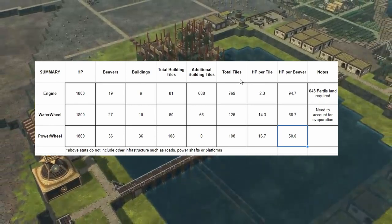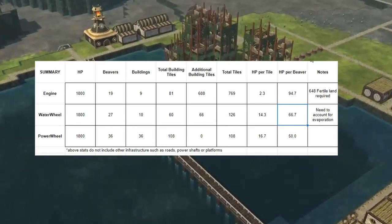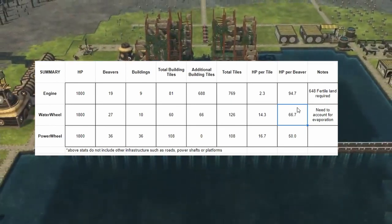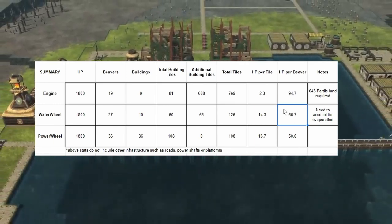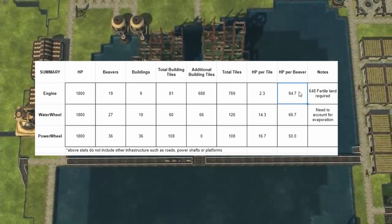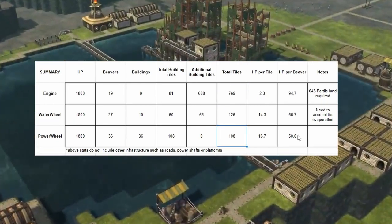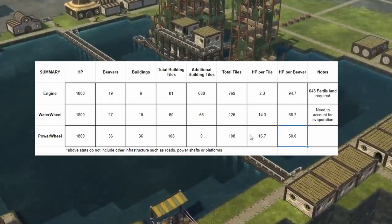A few more things to consider: with the water wheel, if you're on a harder difficulty or bigger map you can't rely on water as much and need additional reservoirs to manage evaporation, making it the most unreliable option. The engine is the second least reliable — the sheer number of trees to plant and manage is quite tough, though it may be more suitable on a bigger map. Overall, despite being beaver-intensive, the power wheel seems to be the best option.